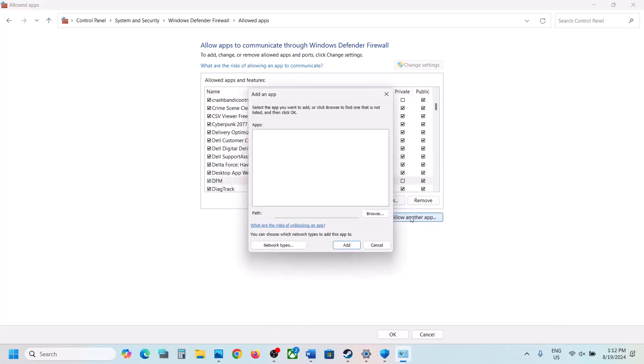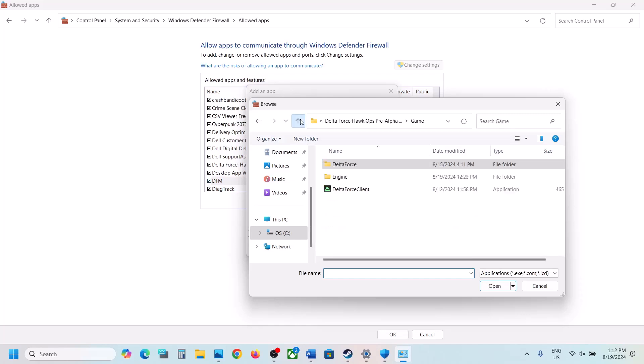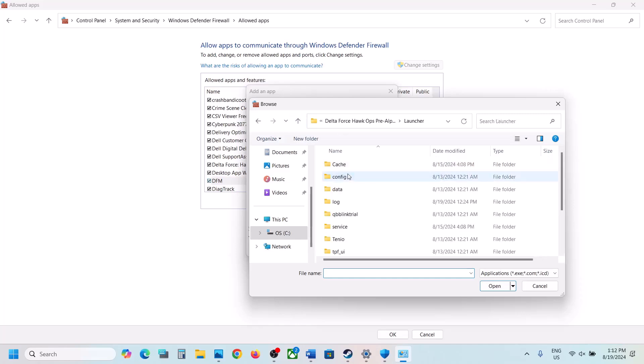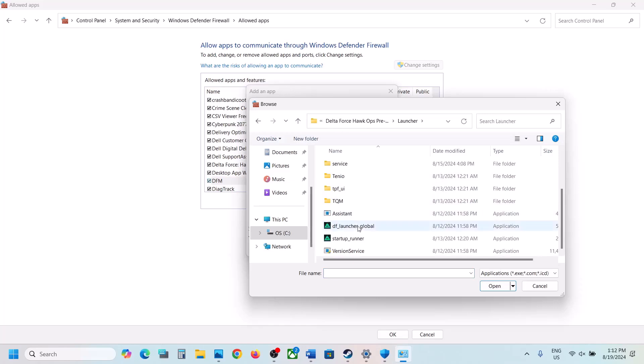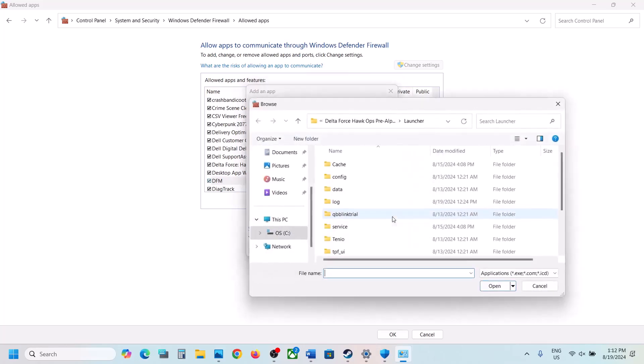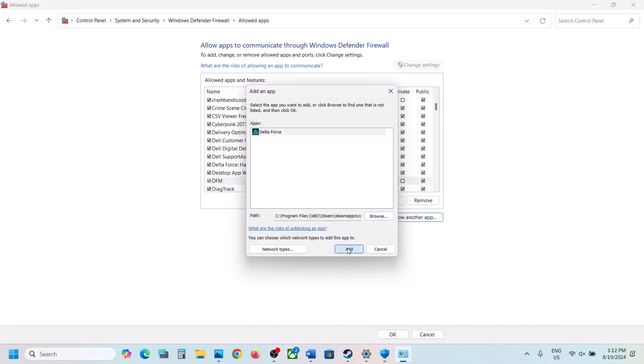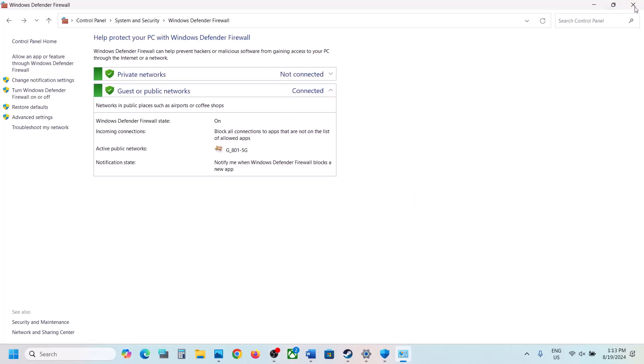Once the game is added, click on Allow another app again, browse, go back, and open the launcher folder. Add all the remaining exe files the same way. Once done, you can launch the game and check.